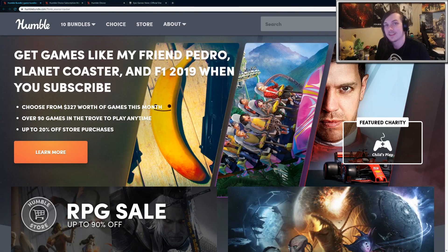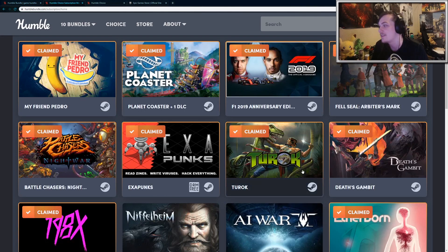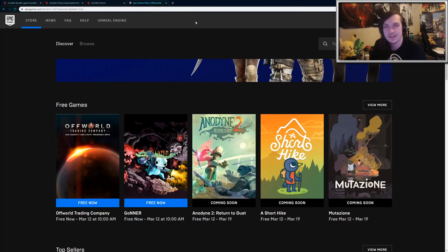Hey guys, so yesterday there was a new Humble Monthly or Humble Choice. I thought I'd go over all the games and just share my thoughts on them. It really wasn't that spectacular this month. I feel like the quality is sort of going downhill, but you're getting more games, so I guess that counters it a little bit.